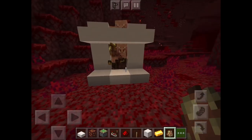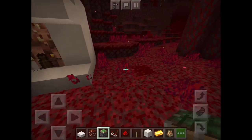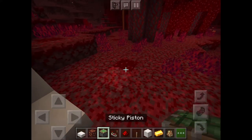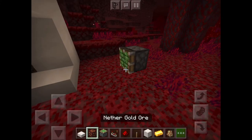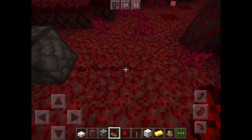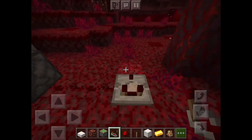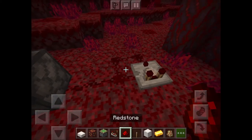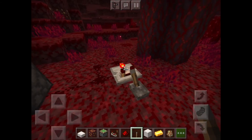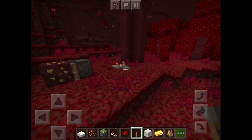Now we're going to make our clock with the redstone comparator and gold. Start with the piston just like that, then place two pieces of redstone behind it with a comparator at the end facing this way, then two more pieces of redstone so it all connects. Add a lever, tap the comparator once so the little light turns on, then flip the lever.